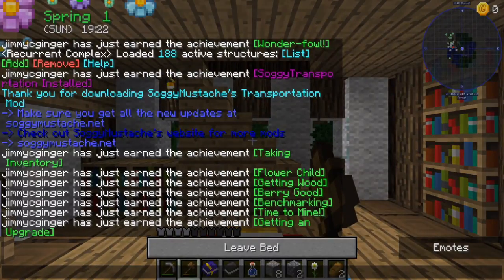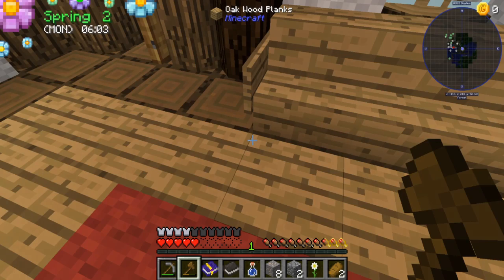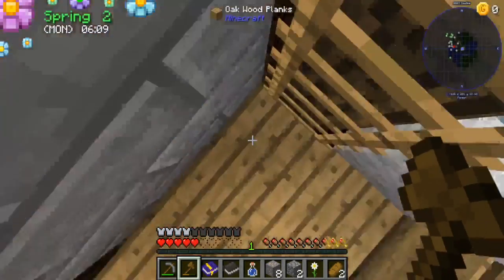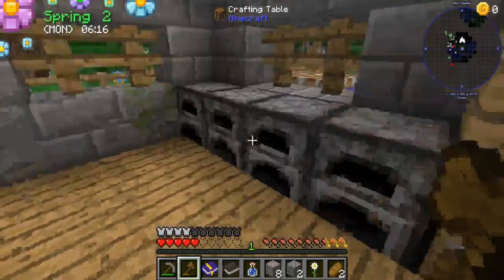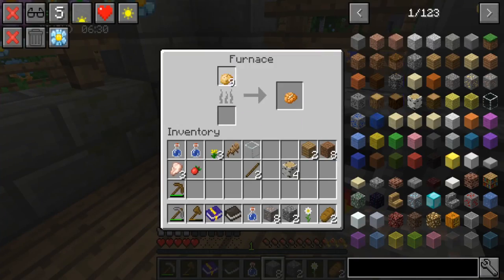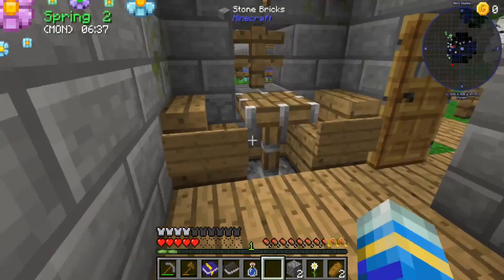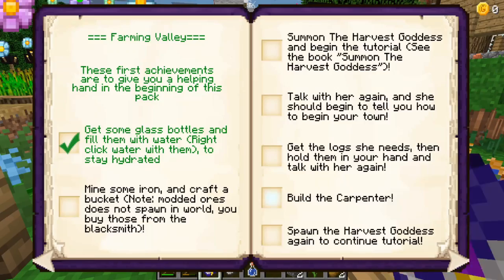It's getting nighttime so we're gonna go to sleep. The cool thing about this game is you can sleep at any time - just like Stardew Valley exactly. Now we've got plenty of stuff to summon the Harvest Goddess. We're gonna cook up our clay - we only need one - and cook up our iron. Got one potato. Throw the birch wood in there.